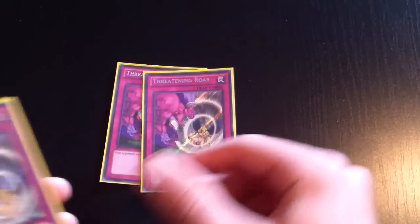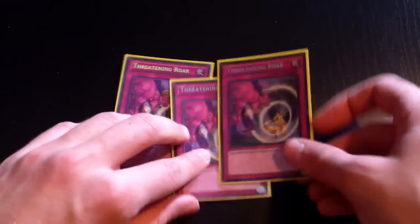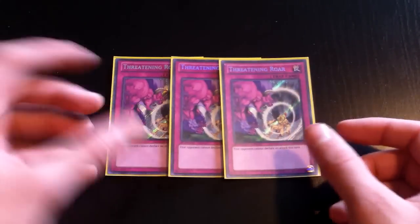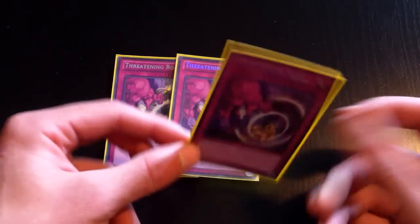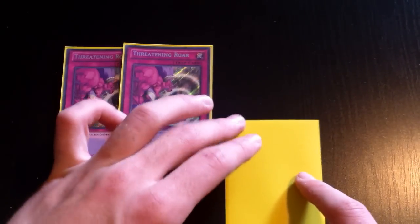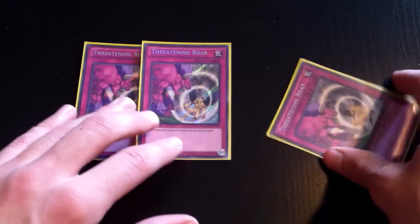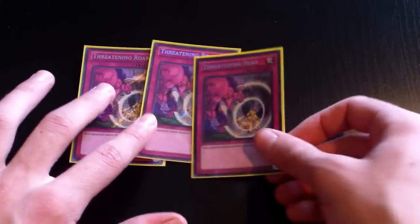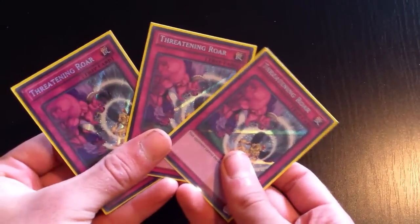For the traps, one of the MVPs: triple Threatening Roar. This is to abuse your Thunder family's effects, which are once per turn. So if you use Seahorse, normal summon Maw, then normal summon Paw, set Threatening Roar and pass — if they try to MST it, you chain Threatening Roar, Maw and Paw are safe, and next turn you can use another Thunder Seahorse to activate their effects or just overlay and run over whatever they set.